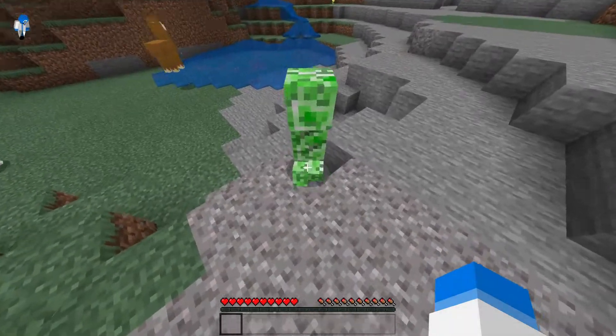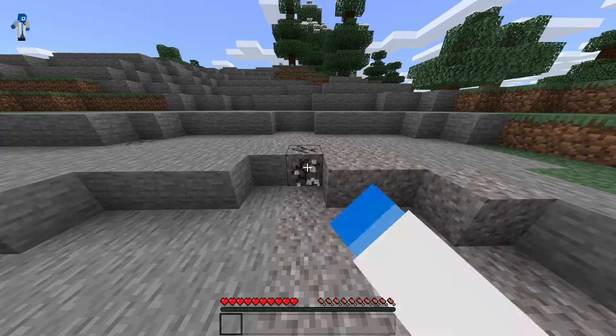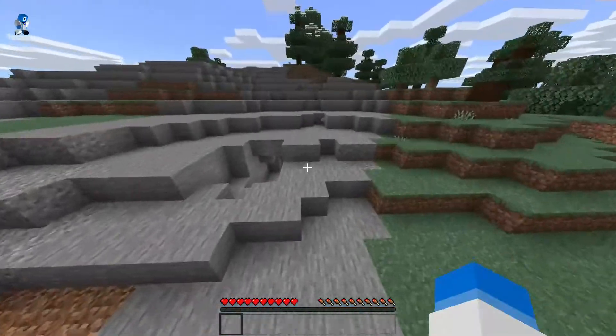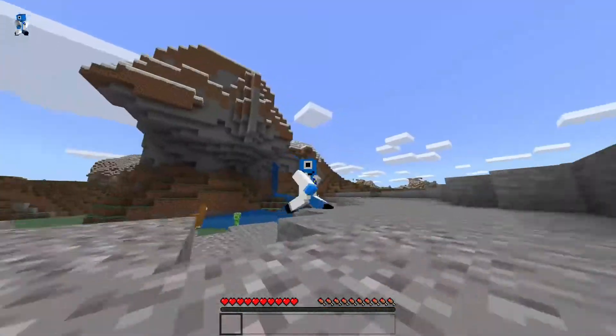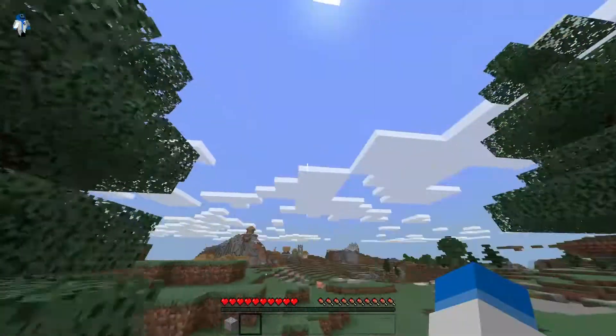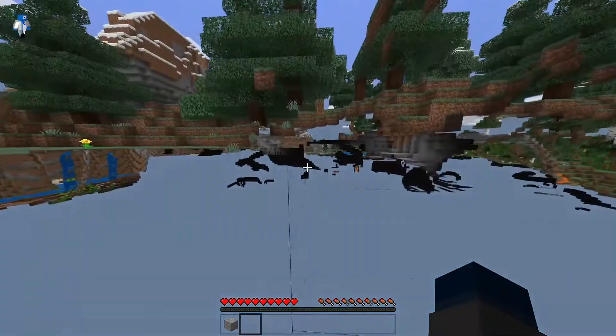Make sure to watch until the entire end of the video to learn how to stop you from being able to mine stuff and attack mobs, because that is one of the slight problems with the spectator mode. But yeah, this is a super good spectator mode — it's not an add-on, it is a vanilla feature that you just need to activate using world edit.